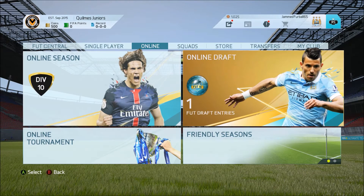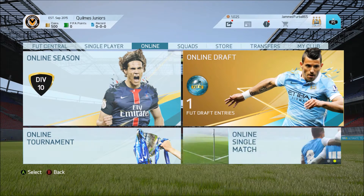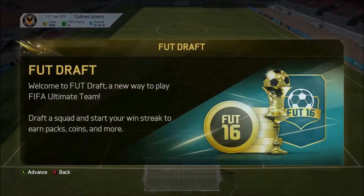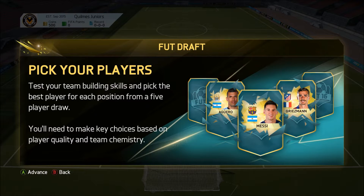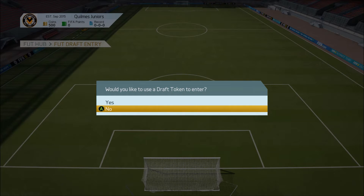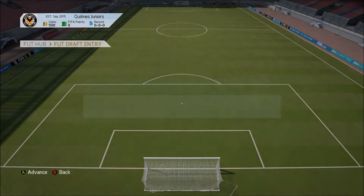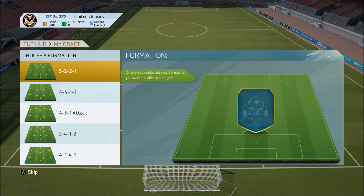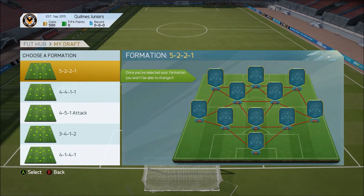I noticed we get a free Fut Draft token, so I decided why not - it's the easiest way to earn coins. You play some games, you don't even need to buy the players, you just use this token. You get packs, and the more wins in a row you get, the better packs you get. So I decided to use it and here's how it works.